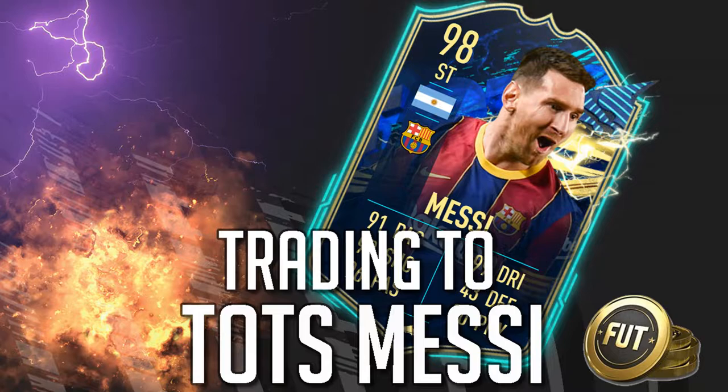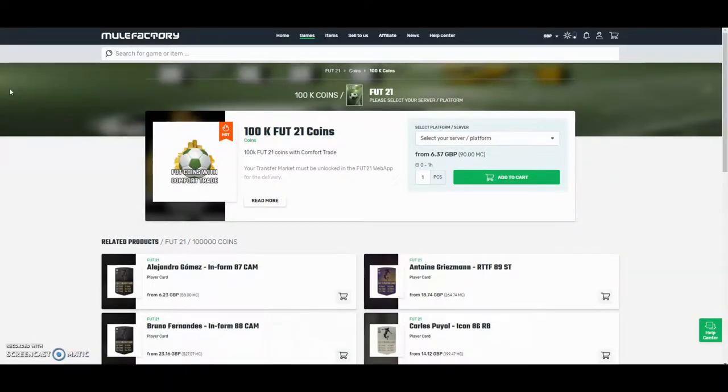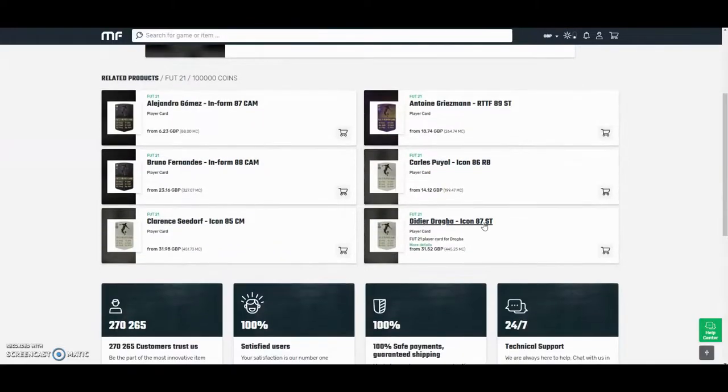The cheapest and most safe coins on the whole internet - check out your-factory.com and use code Owen Fever at checkout for a discount. They have 100% safe comfort trade and they also do lots of different deals with coins and different players, as you can see below. Check them out - there's a link in the description.